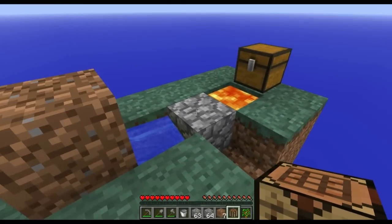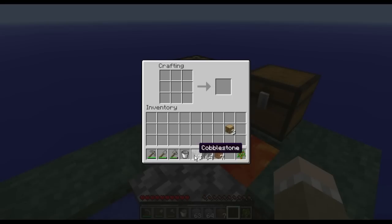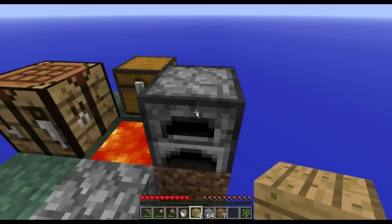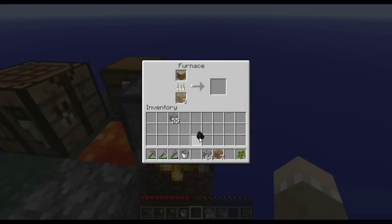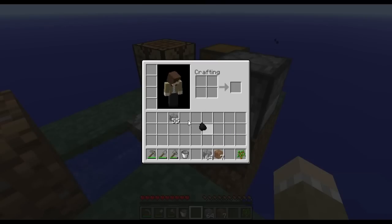Another really important thing is how to make charcoal. In order to make charcoal, first go to your crafting bench and make a furnace. Once you have your furnace, put wood in at the very top and then some more wood to cook it, and that will turn it into charcoal. Charcoal is very important because it is used to fuel everything and to make torches and things like that.